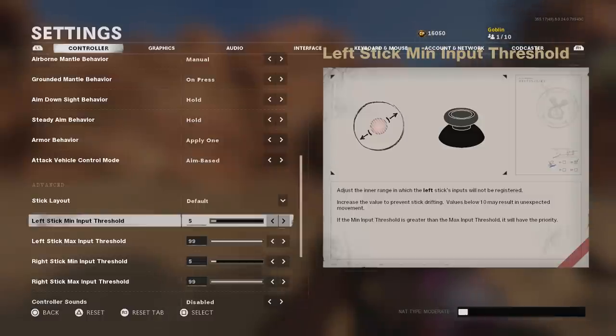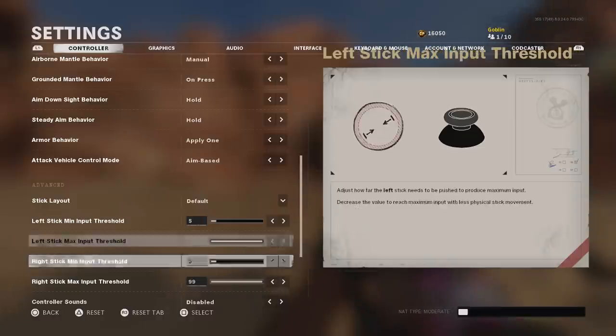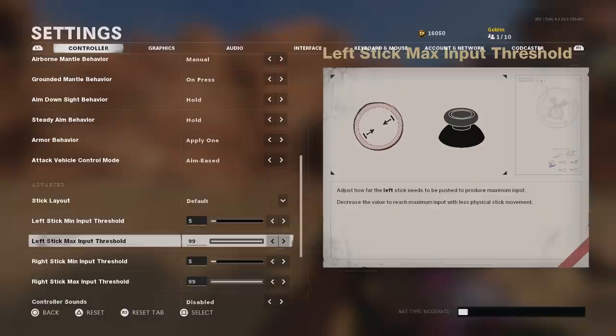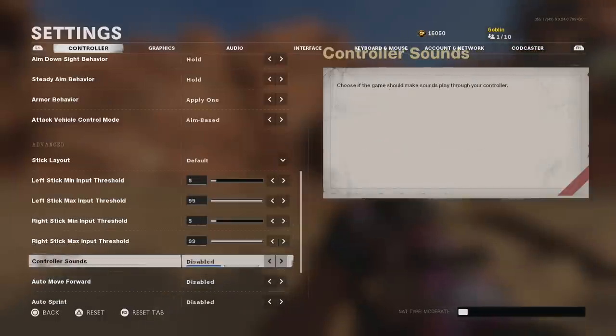Another thing with dead zones — if you have controller stick drift from a somewhat broken controller, you can move this value up slightly until the stick drift stops. I was having that problem with one of my controllers recently while playing Fortnite. Luckily there's a setting here in Cold War to fix it, so that's something pretty important to know.